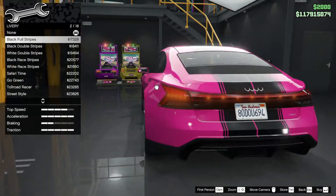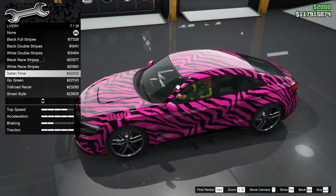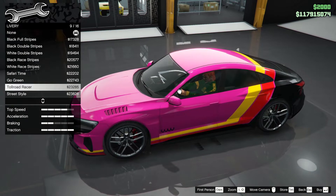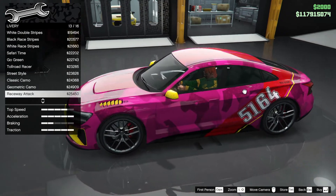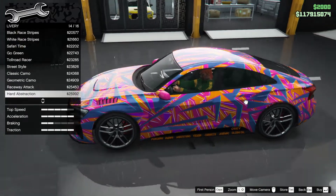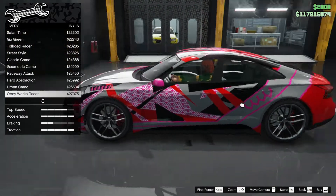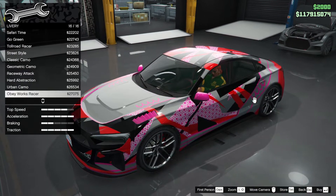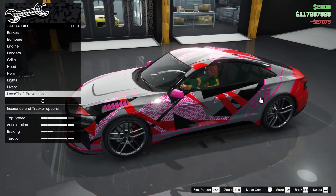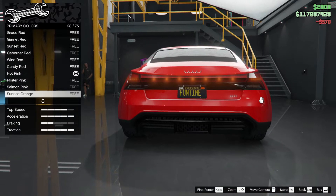Liveries — this could be interesting, because customization-wise it's not brilliant. Standard stripe... tiger print, I like that. Go green — yeah! Germanic stripes, good. Raceway attack might be nice in a different color. Hard abstraction... bay works racer — yeah, why not, let's do a racer plate. It's going to be that one.